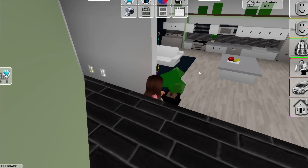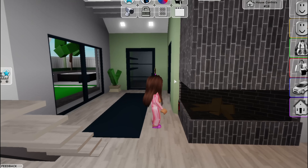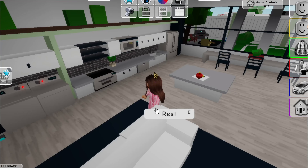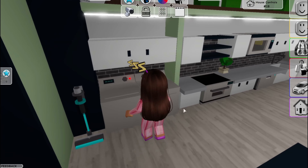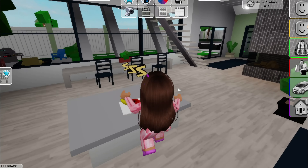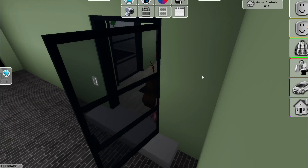Whoa, I have never seen a house that looks this modern in Brookhaven before! A modern fireplace — yes, we love it! The living room is right next to the kitchen, so you don't have to walk far. There's also a laundry room right here, and usually all the houses have their laundry room inside the garage, so I think this is one of the first laundry rooms not in the garage. That's so cool!